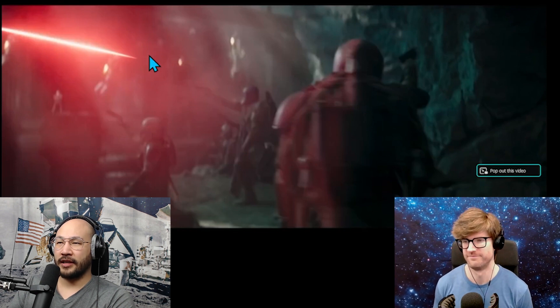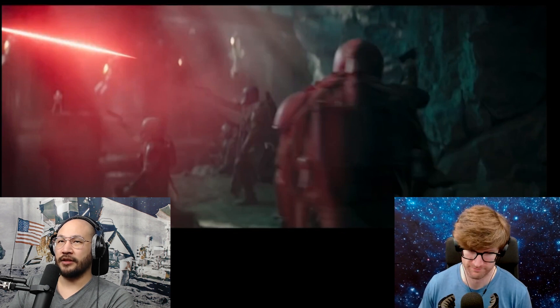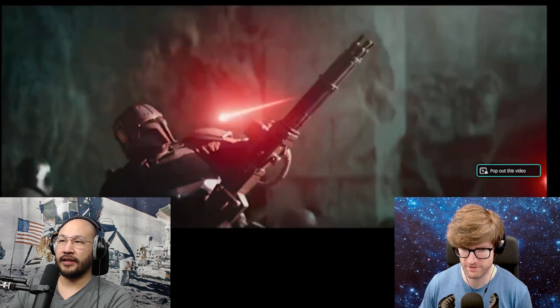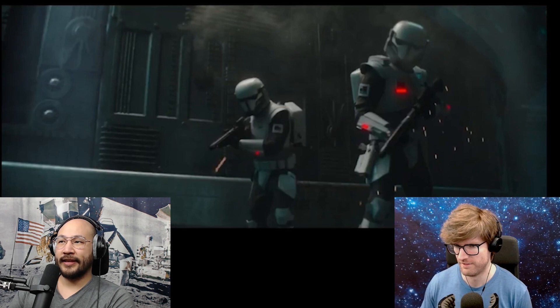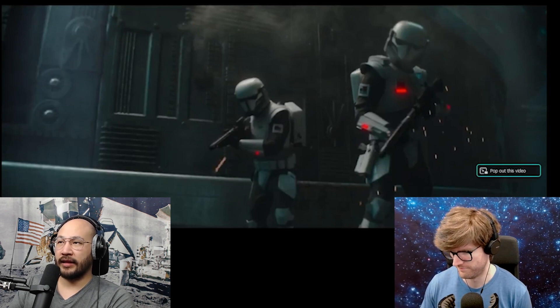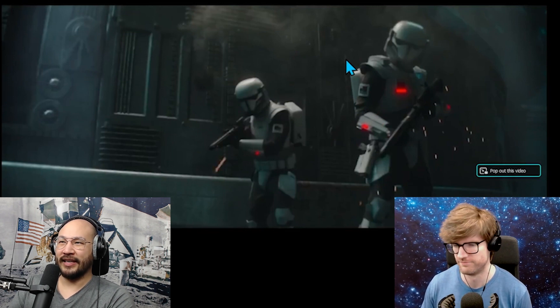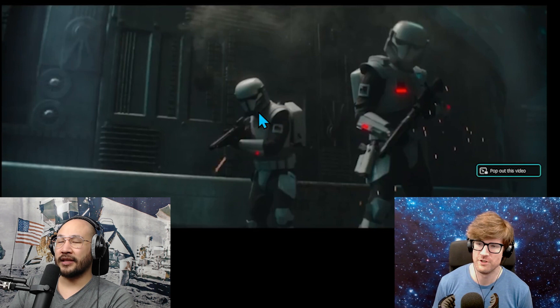The wild thing about this Beskar armor is that it's not Beskar everywhere. Shoot them in the thigh, shoot them in the butt — let's see if we can get a good shot. So the kneecaps are Beskar, the outside of the thighs are Beskar, the forearms, the chest, the helmet, the cup. Basically everything but the junk is exposed. Shoot them in the butt, shoot them in the inside of the thigh, shoot them in the knee, the arms, the hands, the neck. There are so many places that aren't Beskar covered.